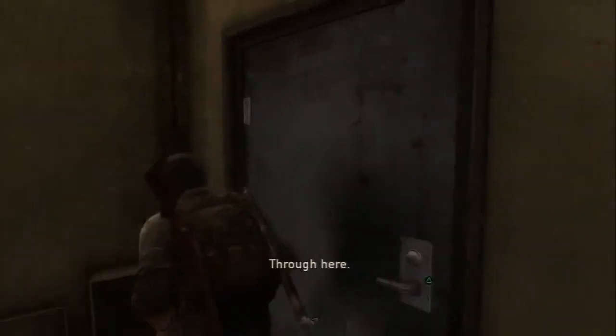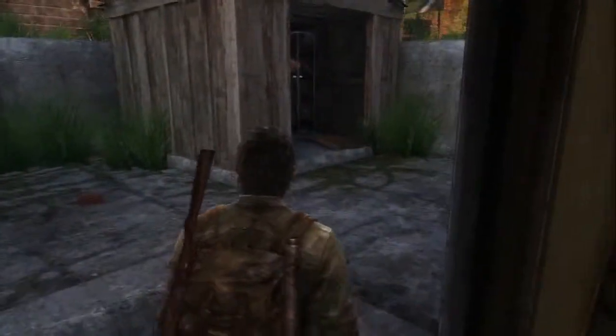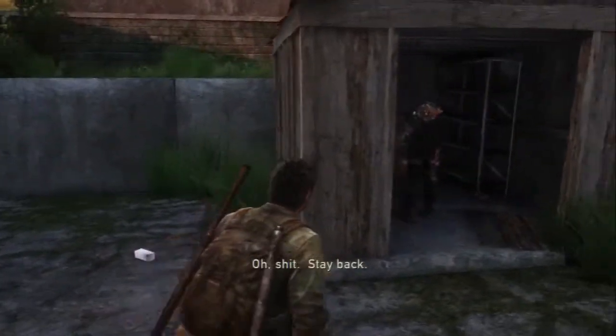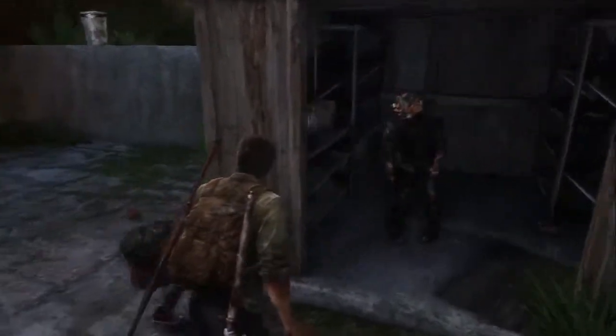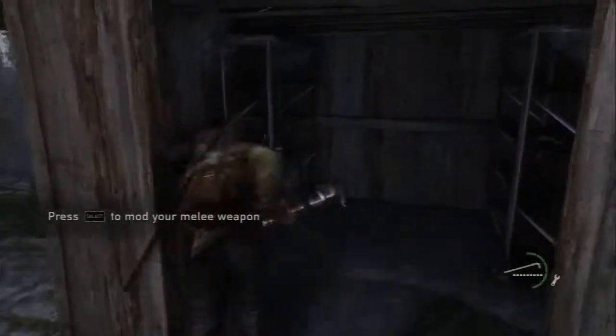Alright, grab all this and let's go downstairs. And there is a clicker right here, so we're going to test the new melee weapon out. See? Successful.